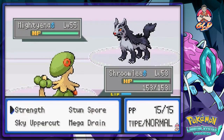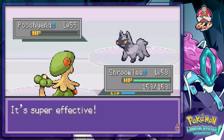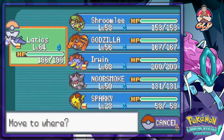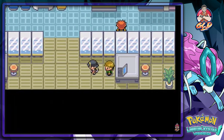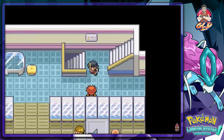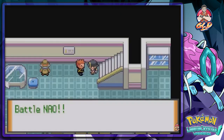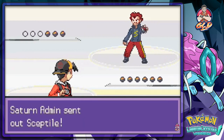Grant has a Poochyena at level 55. I switch to Noob Smoke. Everyone else has run away except one guy who must be important. We head downstairs and find what looks like the big boss. He challenges us to battle — a Team Saturn admin coming with some serious heat.